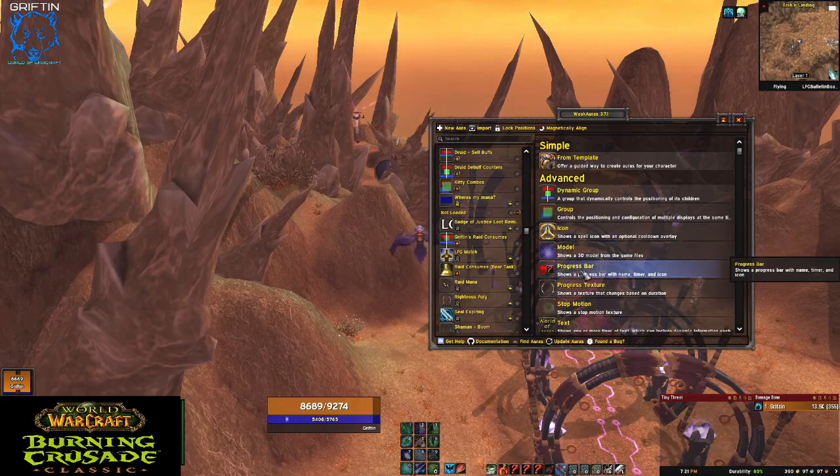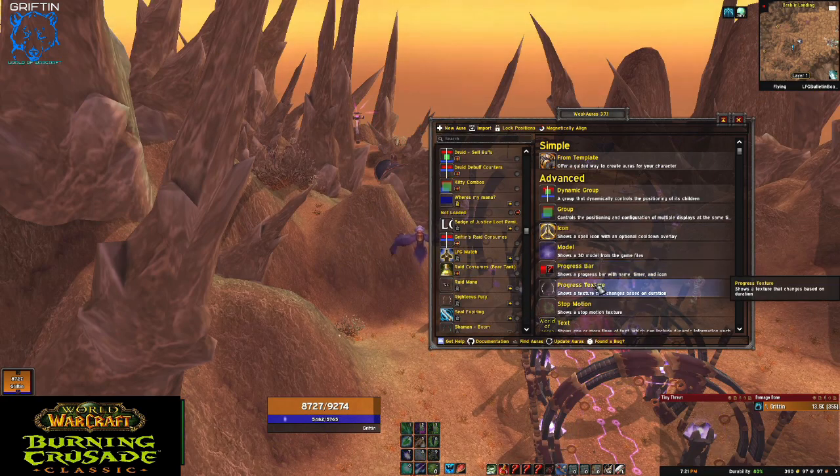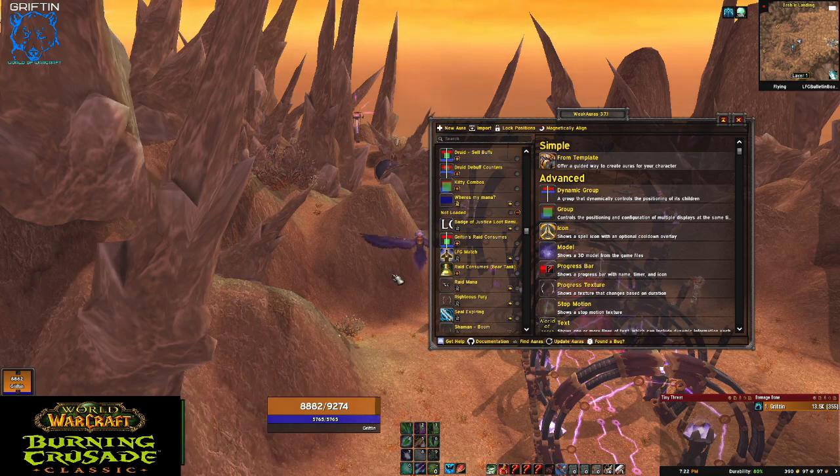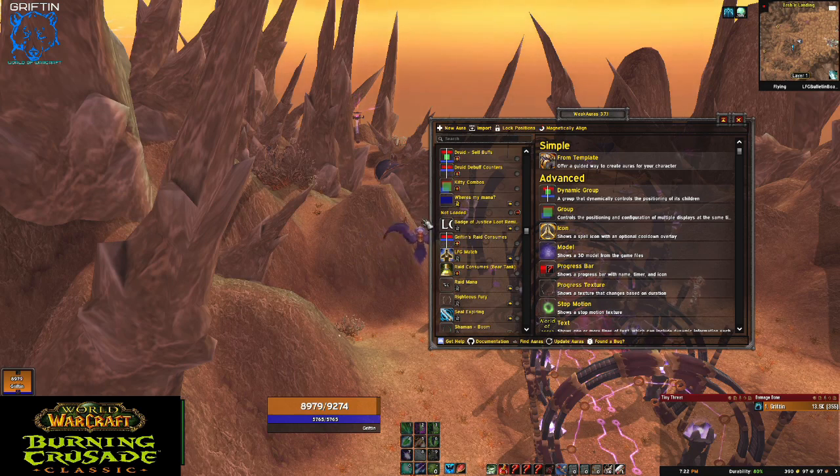That's what the progress bar does — it lets me know it's about to fall off. Now progress texture is very similar, but it's usually used like these little loops here to show you your health pool or your mana pool. Sometimes people — like mages — will have their proc countdown so they know how long they have on Icy Veins or something like that. They can just visually see how much time they have left instead of looking at a number.